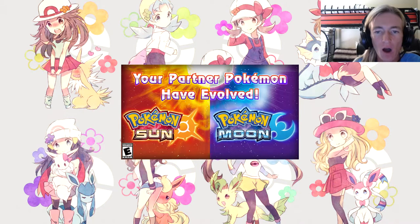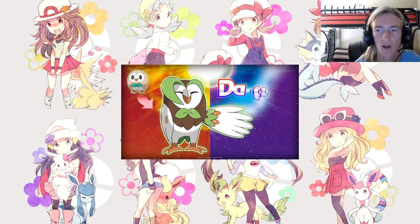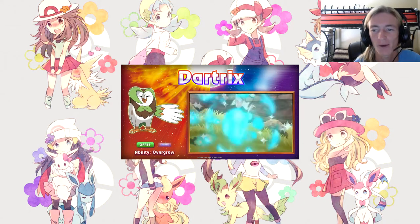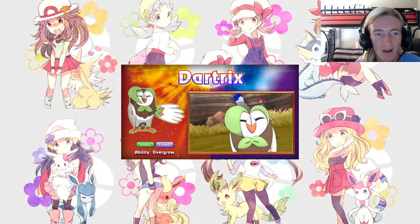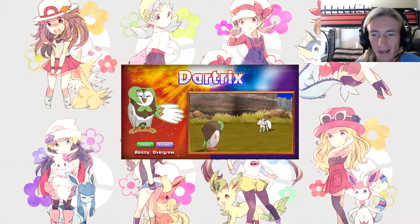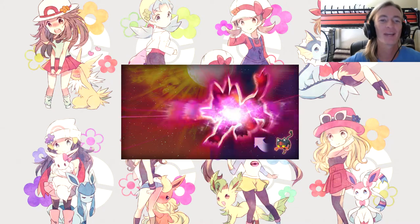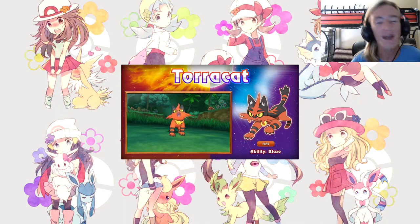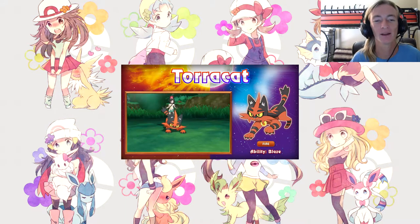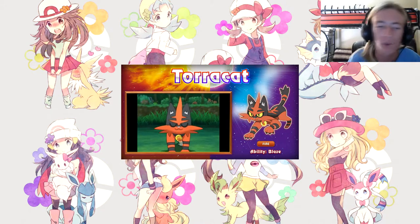Your partner Pokemon have evolved. The grass type Dartrix looks like freaking Harry Potter — it's a Flying/Grass type with the ability Overgrowth, looks like professor Dumbledore in owl form. It looks so weird. Litten — we got Torracat and it's a Fire type with the ability Blaze. You guys know the Fire types always look the best and they always strive forward.